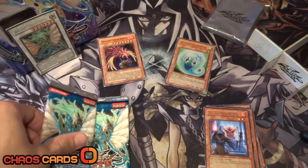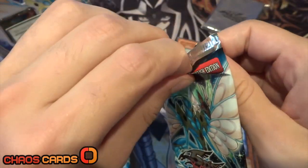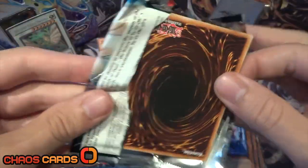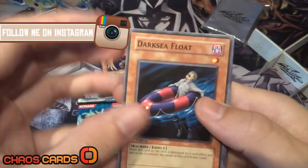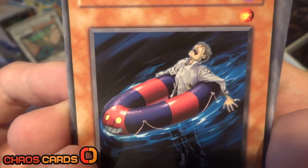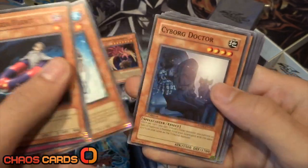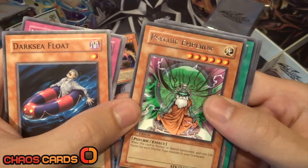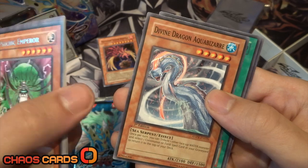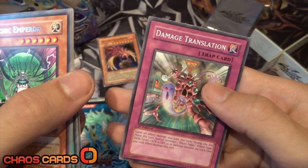Let's move on to these Ancient Prophecy packs then. Really cool artwork — I do like the Ancient Fairy Dragon artwork. I like all the dragons, all the Synchro Dragons. We've got Dark Sea Float, Imperial Custom, Fishborg Blaster, Cyborg Doctor, Psychic Emperor for a rare, Sword of Sparkles, Divine Dragon Aqua Bazaar, Emergency Assistance, and Damage Translation.